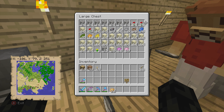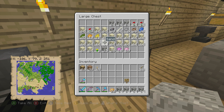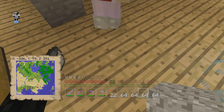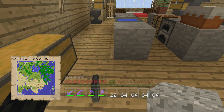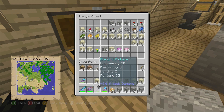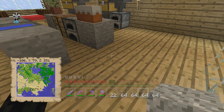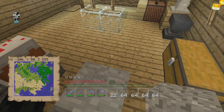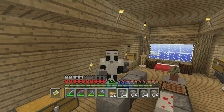The way you craft concrete is by grabbing all of these lovely materials — well, gravel and sand and dyes. Concrete is a very interesting block because to make it you have to make concrete powder first, and then to get the actual block that people want to build out of, you need to mix the concrete powder with water. Sort of like a real-life thing.